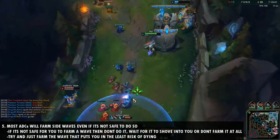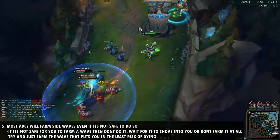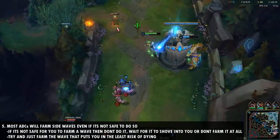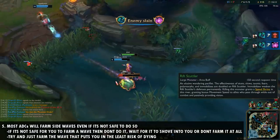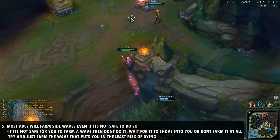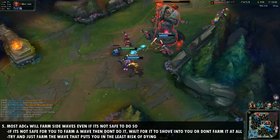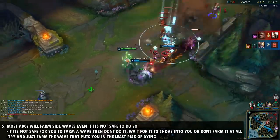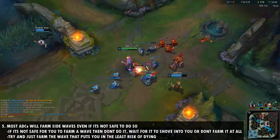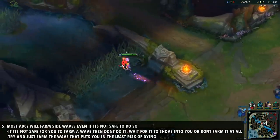Number five is that most AD carries farm side waves or waves that aren't safe to farm in the mid to late game. You want to be farming the wave that's safest for you, always trying to stay with your support and your team. Don't be the one taking bot farm 25 to 30 minutes into the game when Baron is up. Have your top laner teleport bot lane and instead farm mid or top wave. Make sure you're farming waves that keep you in position to contest objectives.